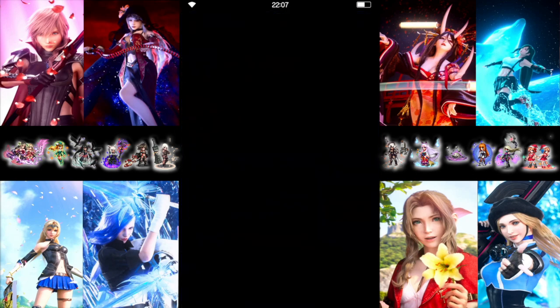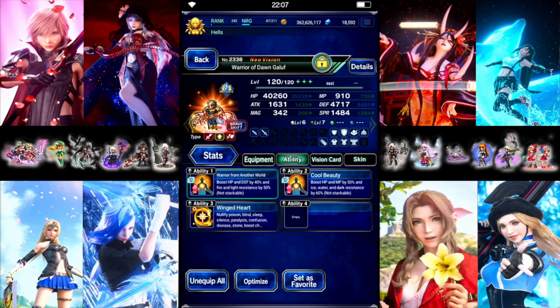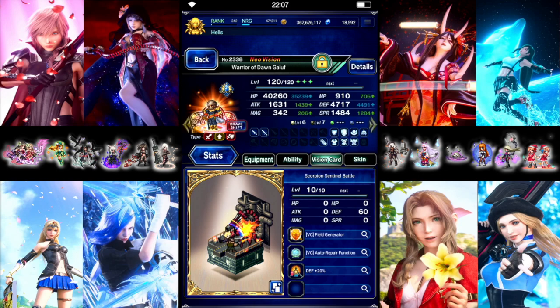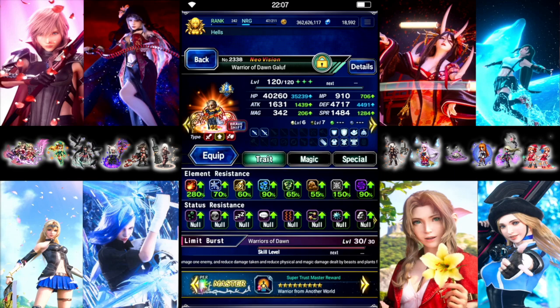Up first we have Galoof. He is here to be our tank. We did give him some defense, some health and stuff. Everything's easy, cheap gear. And we did give him Winged Heart — he's immune to everything there.